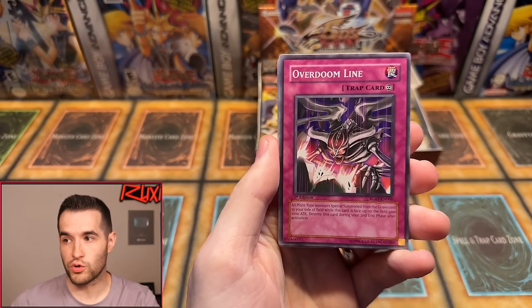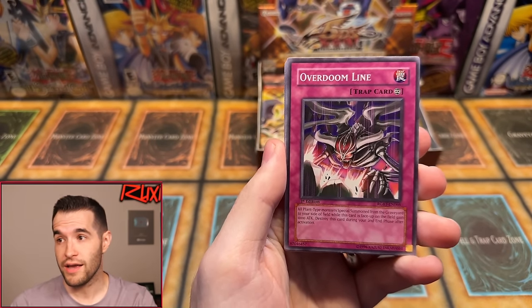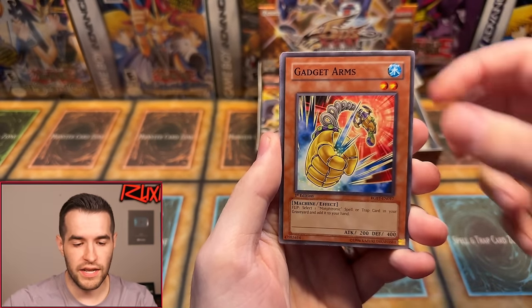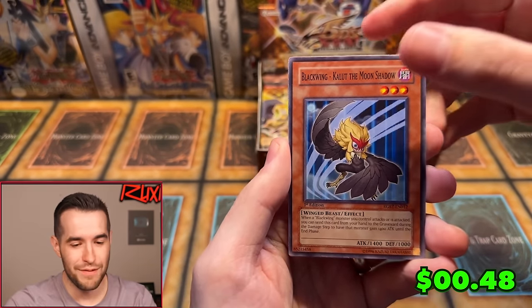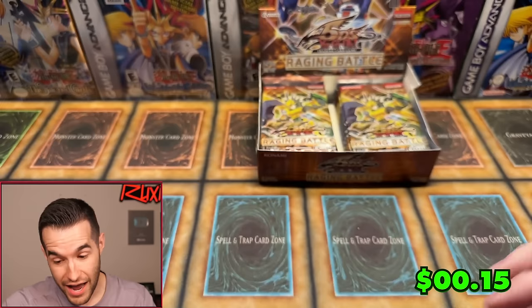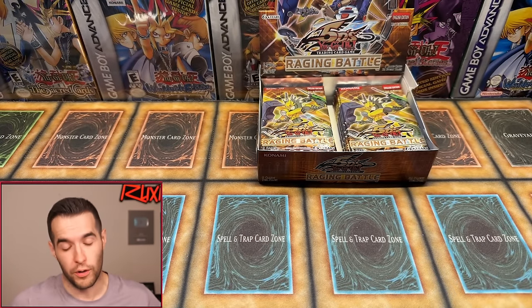Pack eight — let's get the Trident Dragon, the ultra or the ulti. Overdoom Line, Phoenixian Seed, Gadget Arms, Morftronic Vine, Trap Stun, Iron Core Media Disposal, Blackwing Collude — our first Collude — Sea Moment, Tree Otter, and Wrecking Power. How is this happening? One for eight. A third of the way through the box with one foil. If the ratio of nine foils is correct, we have eight foils left in 16 packs — every other pack.